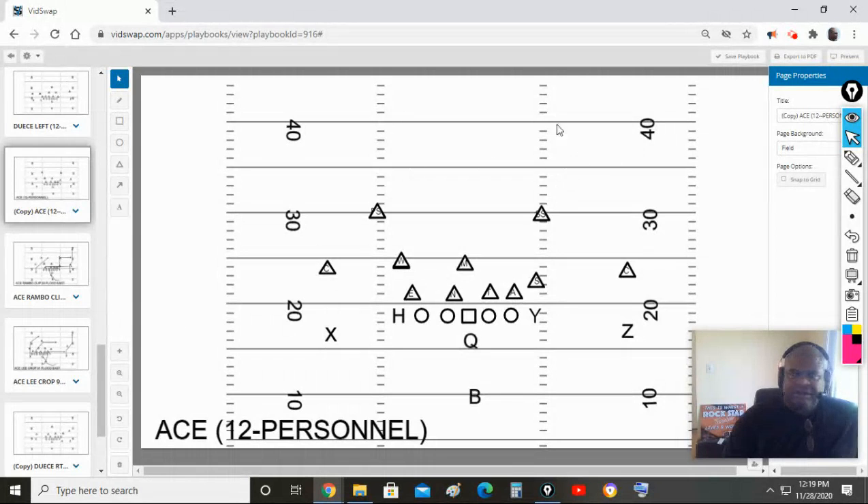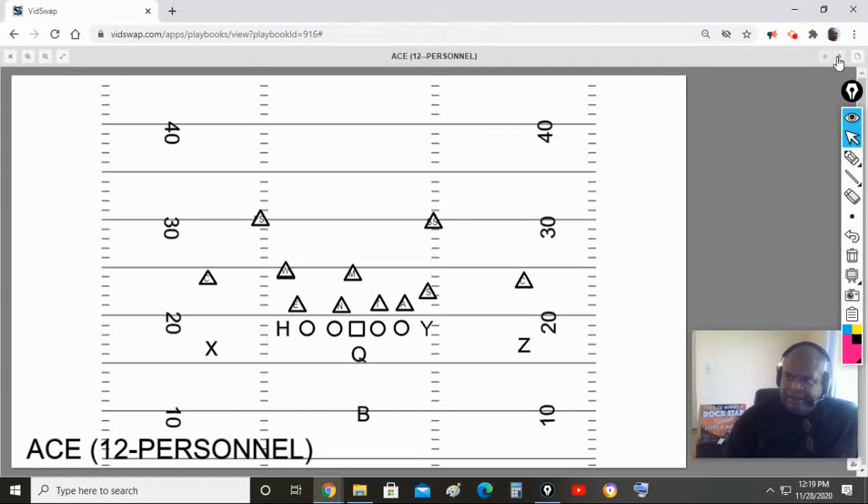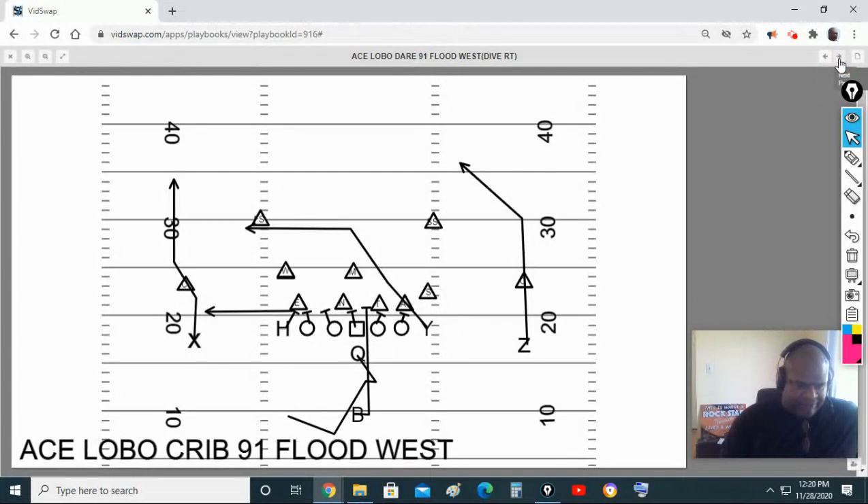So here we are in an ace formation and the first play is crib. Remember, when we run crib we're hitting in the A gap, quarterback is on bootleg motion, and that's what sets up what we're doing in the pass game. This is ace lobo.